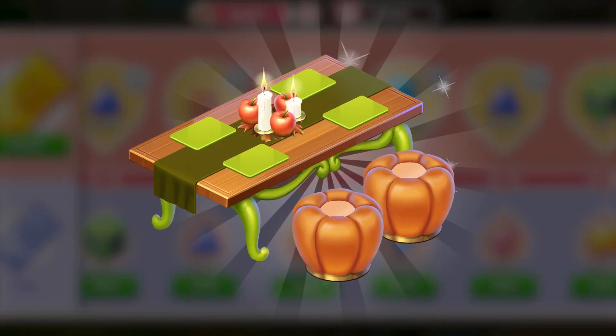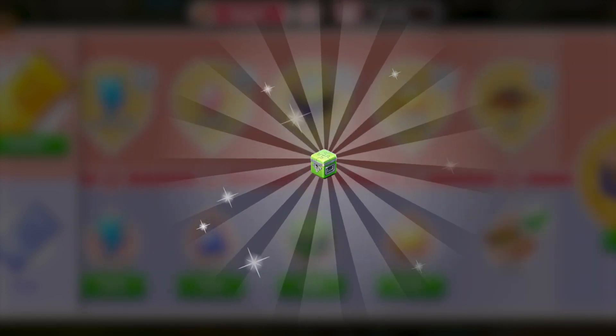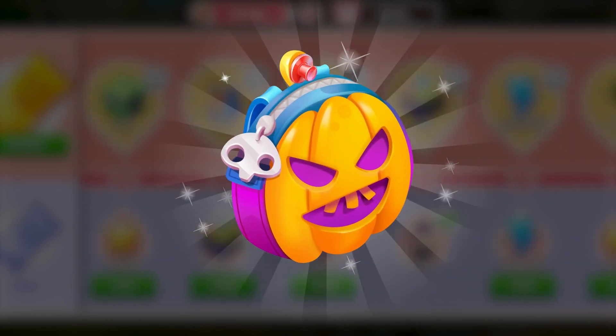That's the puzzle box. It contains energy, special decorations for Halloween, puzzle boxes, and an outstanding backpack styled as a cute pumpkin — you can reach it at milestone 15.